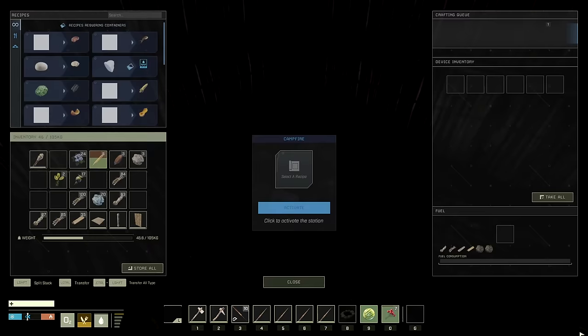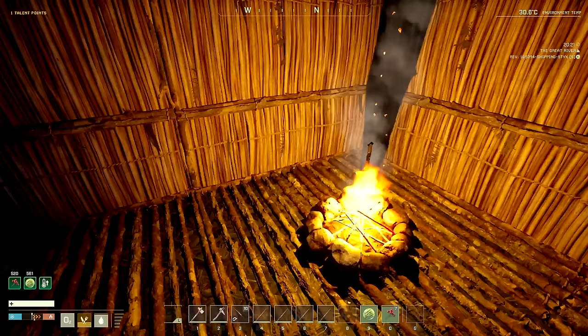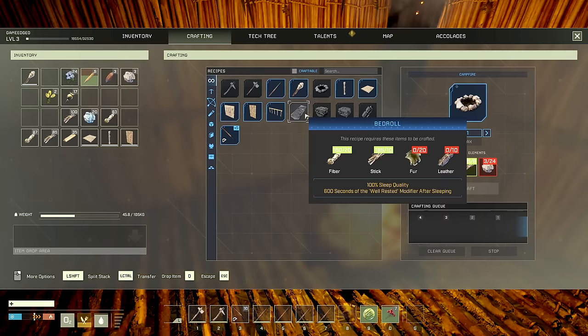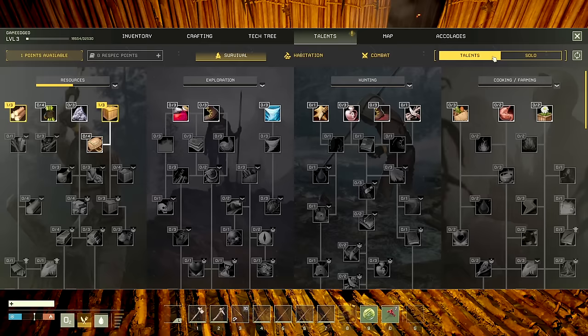I need meat — 500 food needed. We have our fire, let's get that on the ground so we can cook up some stuff. I'll put it away from the wall. Need to put wood inside. I have a shitload of sticks — I could put a stack in here. Activate campfire. At least we have a little bit of light for the night. Going to need to get more fuel — sticks burn fast.